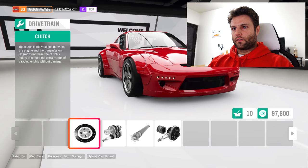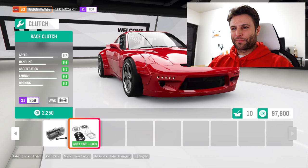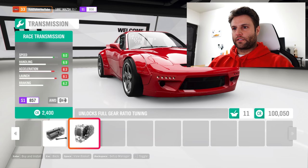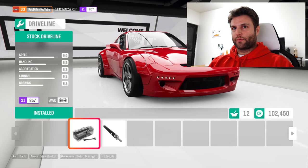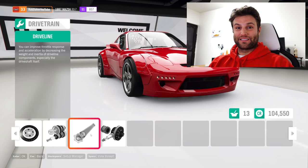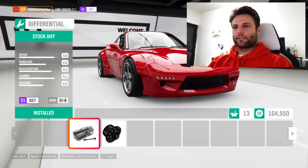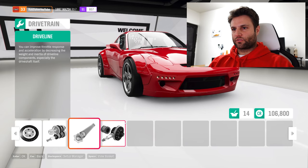Clutch — race clutch, it's a triple disc. Transmission — stock trans, race trans, unlock full gear ratio tuning, that's what I want. Driveline — carbon. Hopefully it doesn't break into pieces. Maybe let's see if there's driveshaft loops in here. Differential — two-way. Okay, good enough, that's not really descriptive.